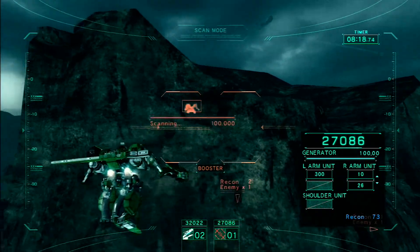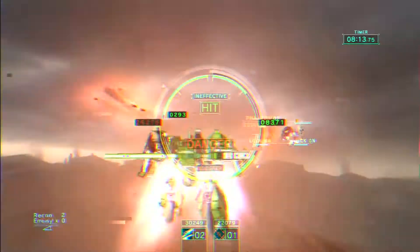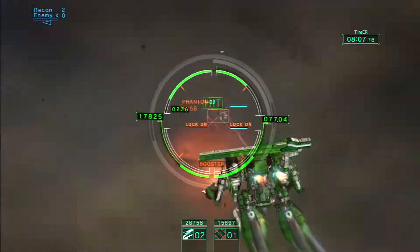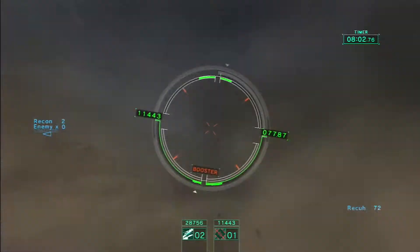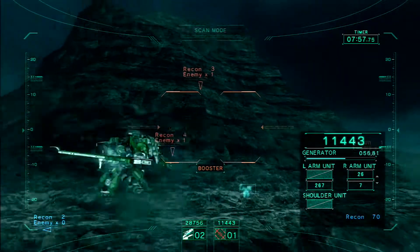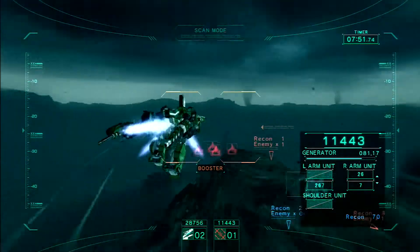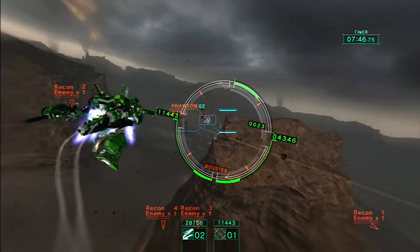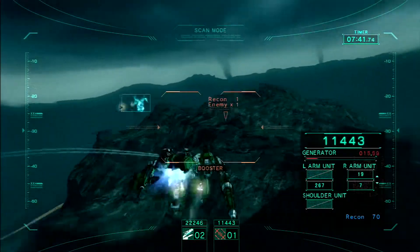The first one is mechanical skill, and that's basically talking about the movement and control of your AC. So how well can you utilize the different boost types, how well you wall jump, glide boost, and use them in such a way that you are able to effectively control your AC — whether it be being able to dodge behind cover to avoid fire, how to approach your opponent, how to retreat, and so on. This also goes into energy management as well, and a lot of it is based on practice, practice, practice.